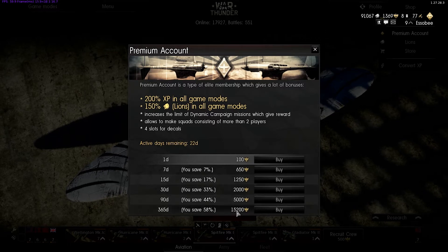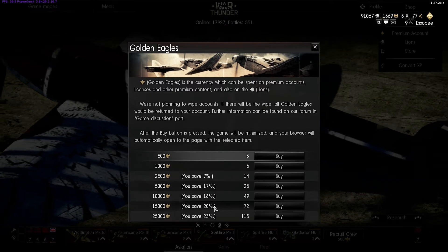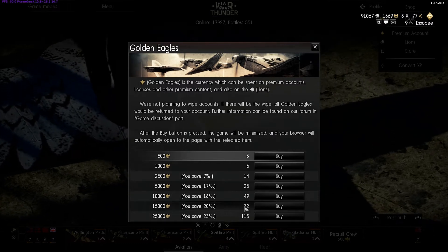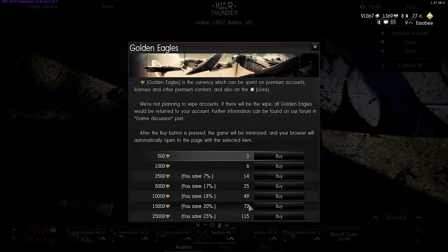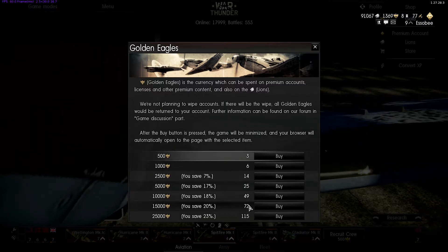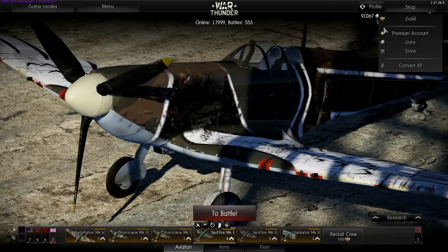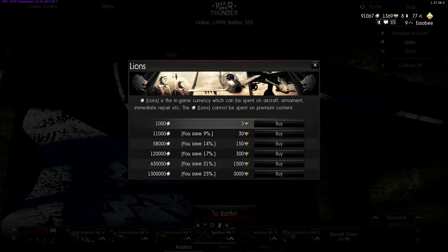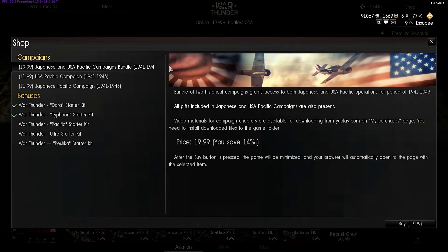365 days of premium would be 15,200 Eagles. To purchase that many Eagles — 15,000 would be roughly about 75 bucks, with 300 Eagles left over. That's 72 bucks for a year's worth of premium. I'm going to keep premium probably for as long as I'm playing the game — it gets you the Lions, the experience, the squads of four, and it also supports the game.